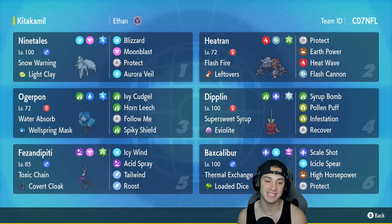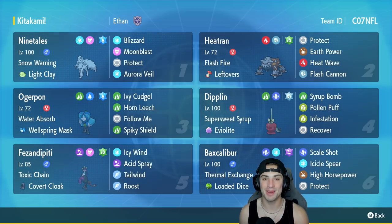In our fifth slot is the star of the show — Fezandipiti with Toxic Chain and a Covert Cloak. It's got Icy Wind for speed control, Acid Spray to land even more poisons, Tailwind, and Roost. In our final slot is Baxcalibur, which paired with Ninetales gets a nice defense boost in the snow. It has Thermal Exchange, Loaded Dice, Scale Shot, Icicle Spear, High Horsepower, and Protect. The rental code is in the top right corner.